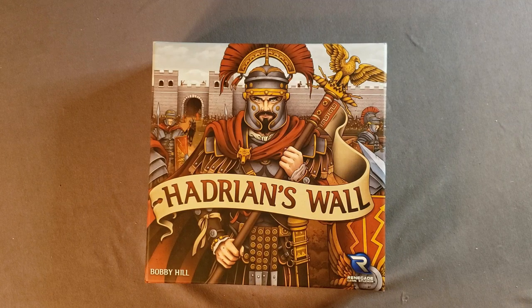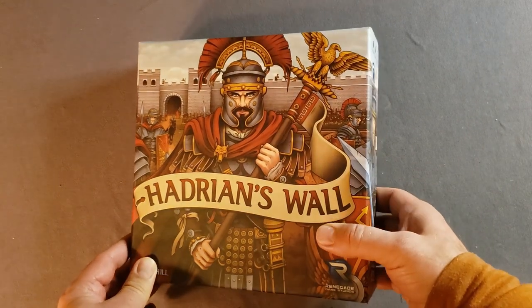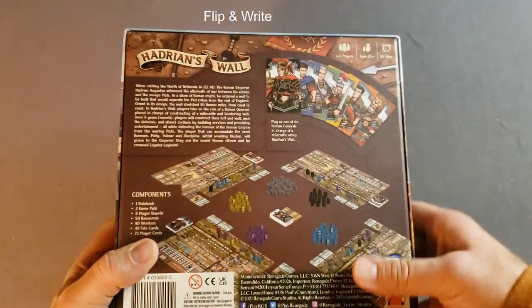Hello and welcome to Tabletop for One. Today I will be doing an unboxing of Hadrian's Wall by Bobby Hill, published by Renegade Game Studios. Hadrian's Wall is a roll-and-write that took the solo gaming community by storm last year.